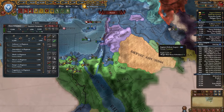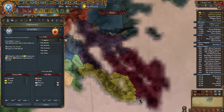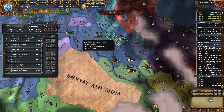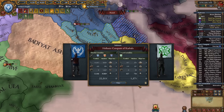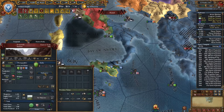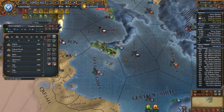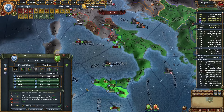We could do a war versus Jalirids while we still have this truce expiring. They're allied with Hormuz, Injuids, Sasan — it's okay, we can go for this. On the other hand I can go ahead and declare on Sicily in the meantime, so we can deal with both wars simultaneously. They have no alliances which is absolutely amazing. The war with Sicily took just a few months.